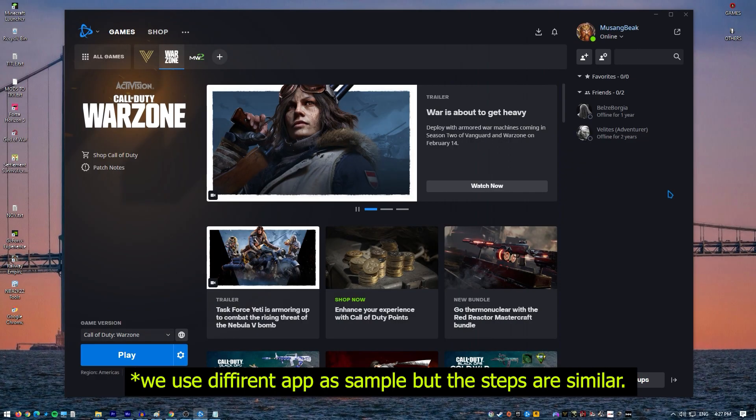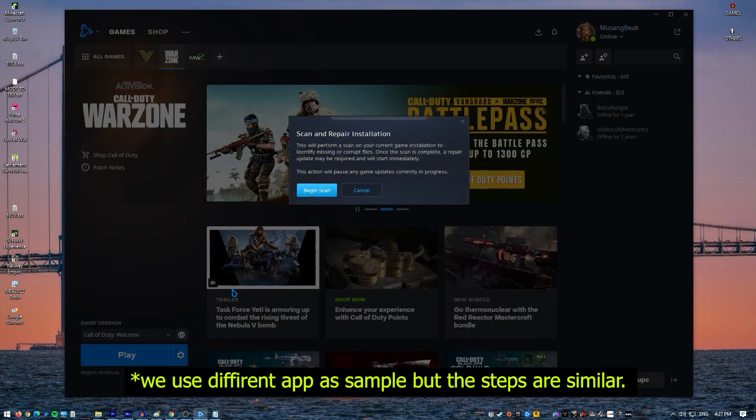If you're playing the game via Battle.net, open the Battle.net app, find the Call of Duty Modern Warfare 2 icon and open the game, select Options, select Scan and Repair, then click Start Scan.